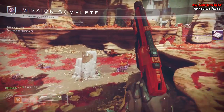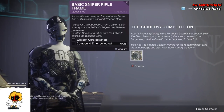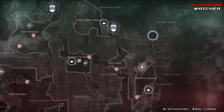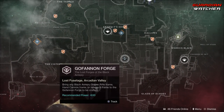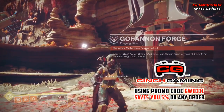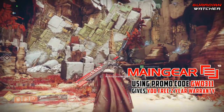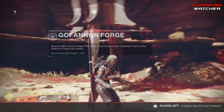You will then have to head back to Ada 1. There you will get a new weapon frame and also get a triumph that says Gafanon Forge Discovered. After that, you'll be able to see the Gafanon Forge on your map on Nessus. If you enjoyed this video, feel free to watch these videos as well. Leave a like, share them, and come back for more. Thank you guys for watching, and remember, less guns doesn't mean less crime. See you guys next time.